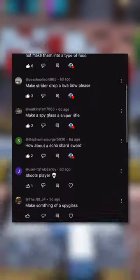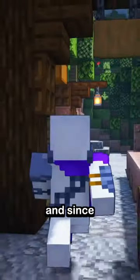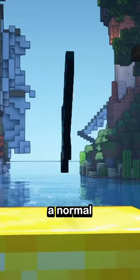I'm coding all of your ideas into Minecraft. Today, this person suggested an Echo Shard Sword. And since nobody uses the Recovery Compass, I liked this idea so much that I made not only a normal Echo Shard Sword, but a legendary version too with three custom abilities.